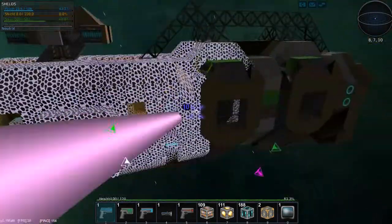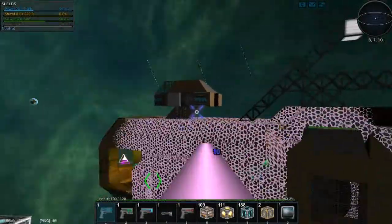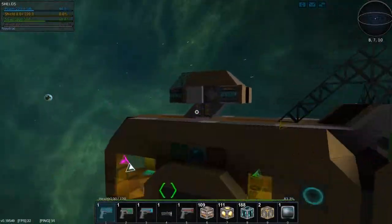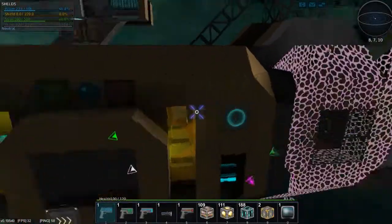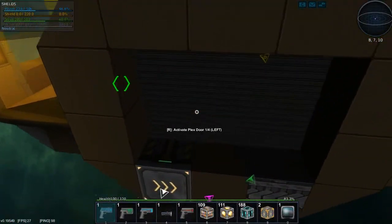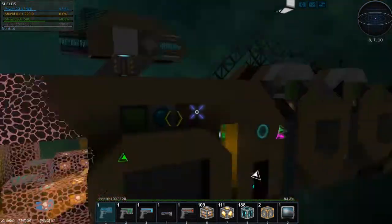A good thing about shields is that all docked entities share this shield — that is also true for turrets. However, if your shield goes below 25%, your shields will no longer protect the docked targets.